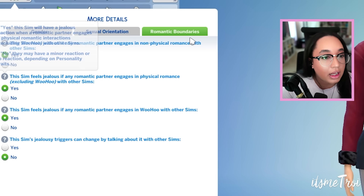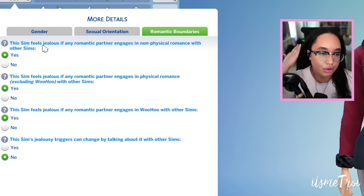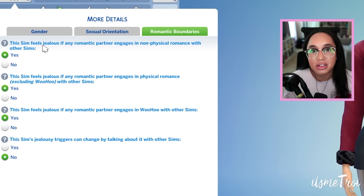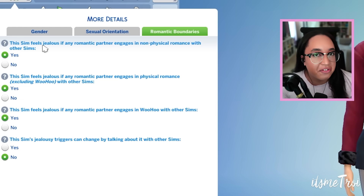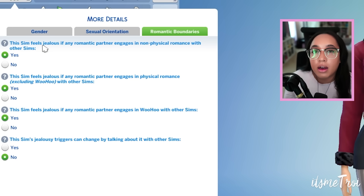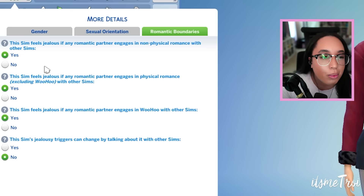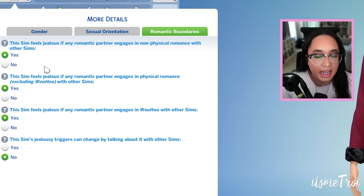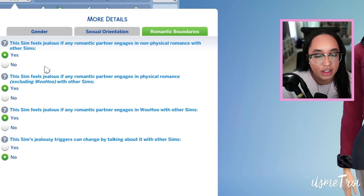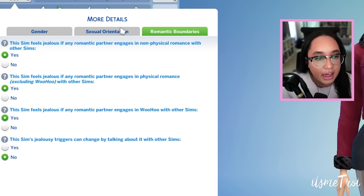This seems to be their answer to having more dynamic romance, because previously when your sim strayed from a relationship you'd either get instant anger or no lasting effect. There really wasn't anything besides the woohoo partners setting that dictated whether your sim had a long-lasting reaction when they strayed from the relationship.